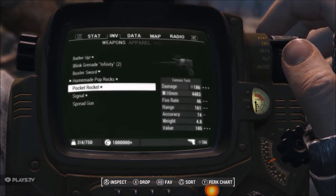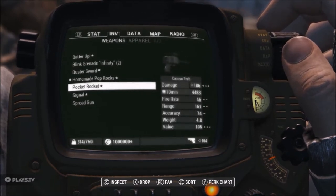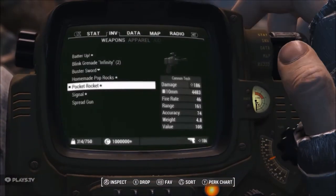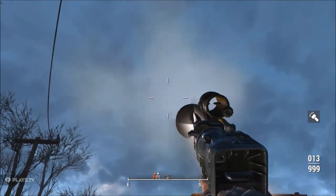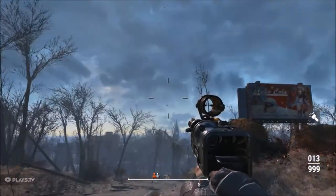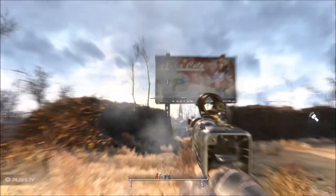The next weapon is the Pocket Rocket — this is going to be a dope little pistol. Let's go ahead and check this out; it just looks cool, I haven't had a chance to shoot it yet. Oh — what?! Oh swell, look at that! Nice. Alright.